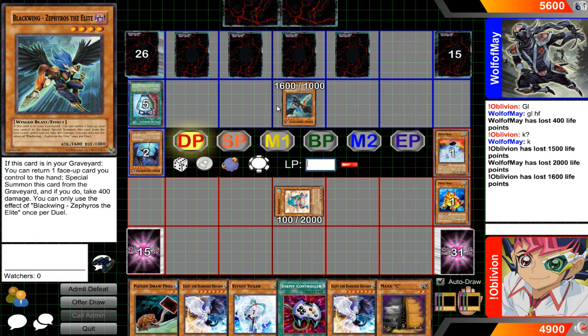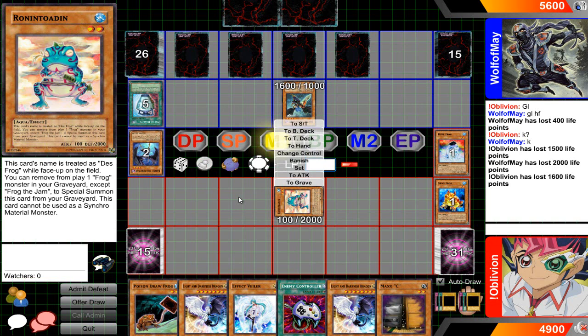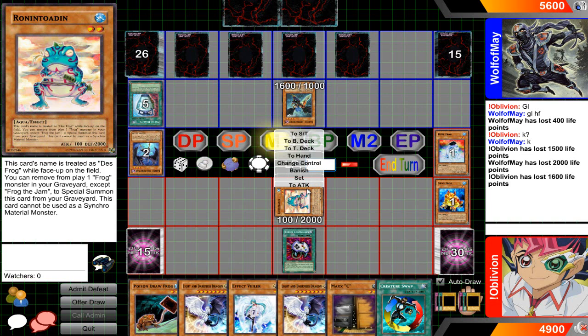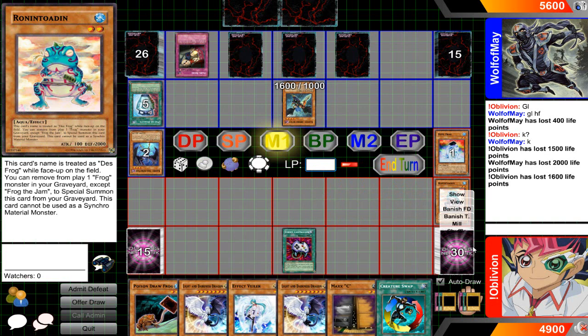This isn't looking too good for me right here at the moment. I need to drop LAD as soon as possible. That really hurt me more than I wanted it to. I'm just gonna pass. Creature Swap — okay, now I can kind of start going somewhere.